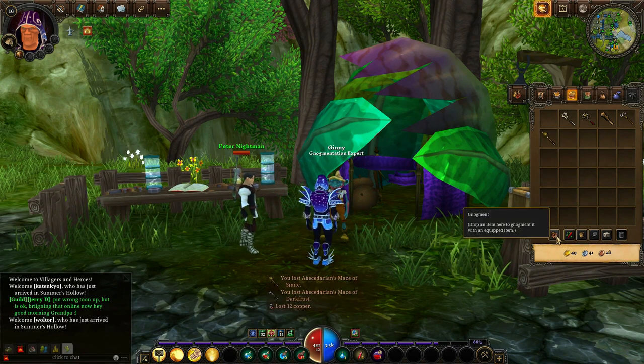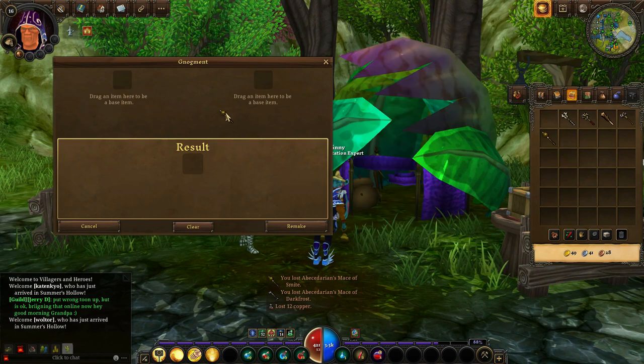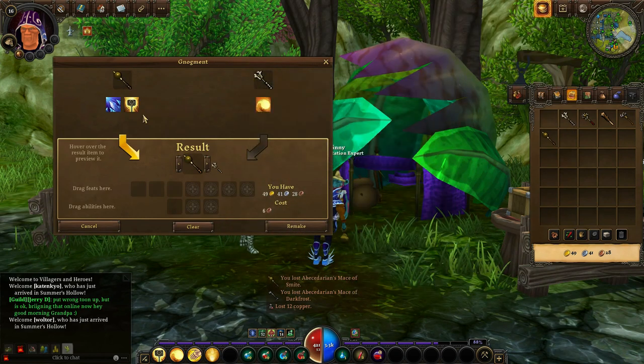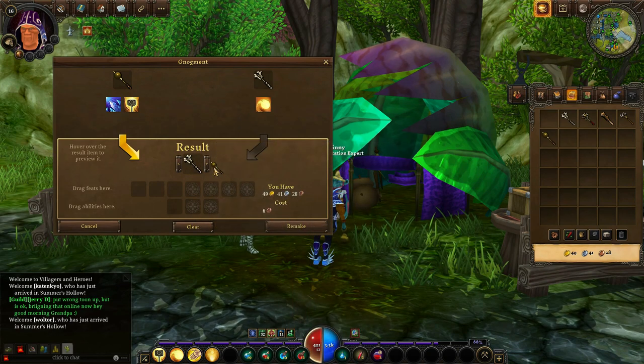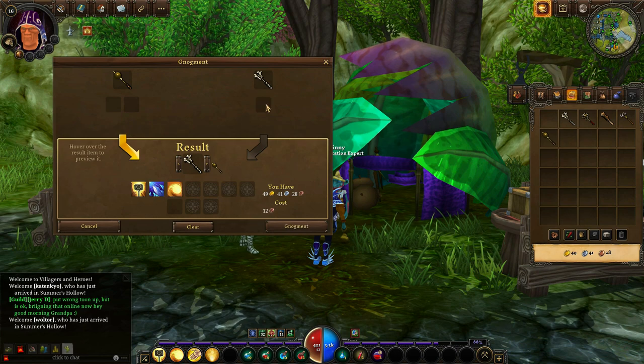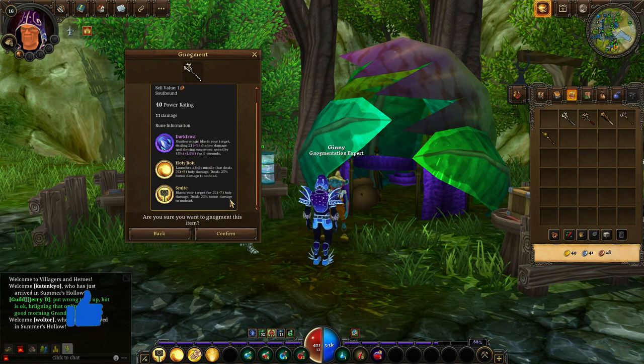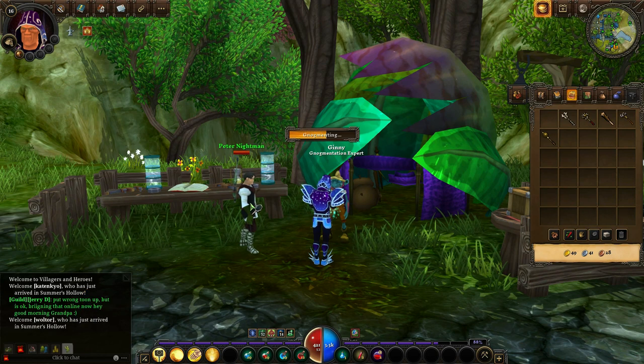Let's do it again. Click on gnaugment, get the item that we currently created, get another one, and now if I want to have all three and change the appearance, I can just do that, click on the abilities, gnaugment, see a summary of the new item, and click confirm.